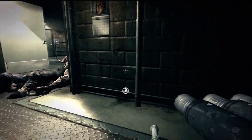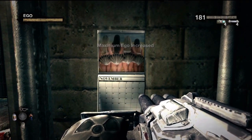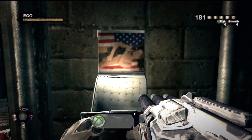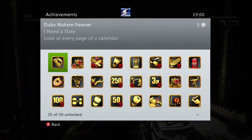You're going to want to flick through these by pressing X, and you'll get an ego boost as you just saw there. Once you flick through all — I think it's five pages — you're going to get an achievement, which should pop just here. There we go. Five gamerscore for 'I Need a Date': look at every page on a calendar.